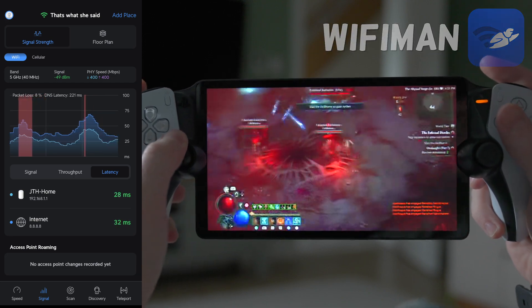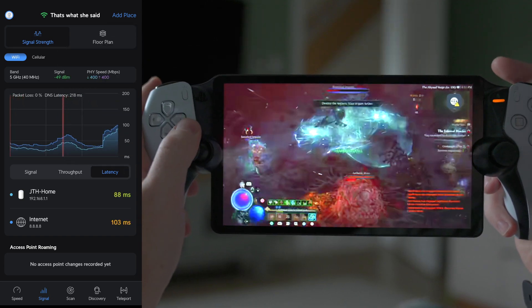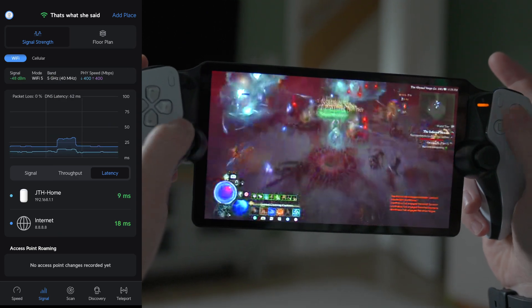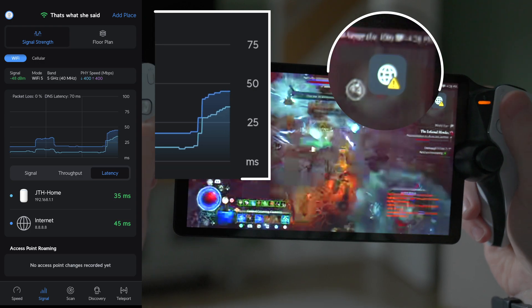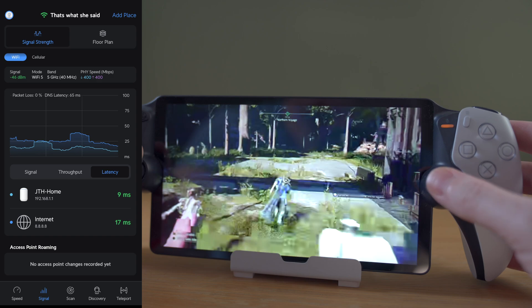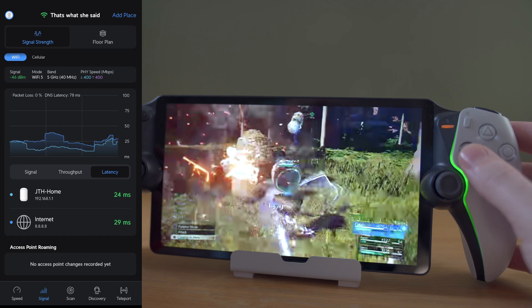you'll see that each time there is a jump or sudden rise in the latency graph, my connection quality on the portal takes a hit. The jumps aren't always massive — we're not talking about hundreds of milliseconds — but each time there is an increase, it is noticeable on the portal in one way or another. Sometimes it'll be a drop in picture quality, sometimes a drop in frames and audio, and sometimes there will be some noticeable input lag.